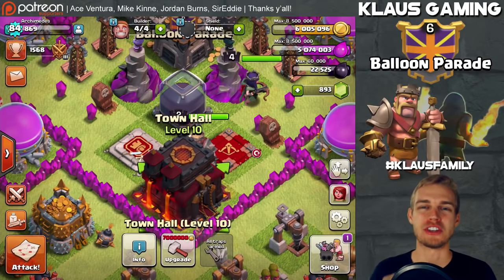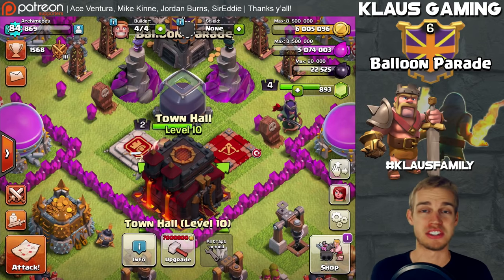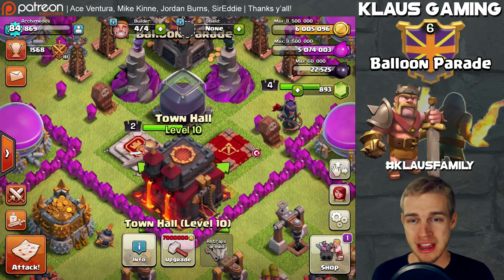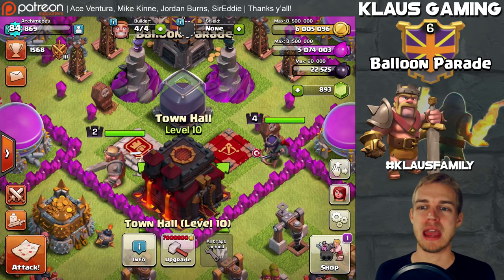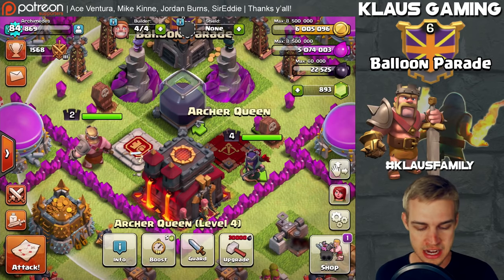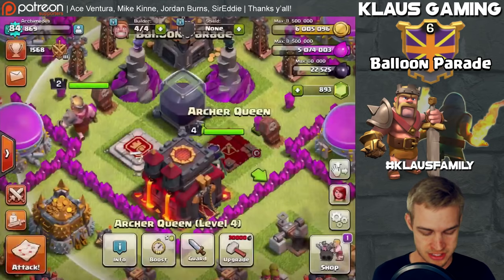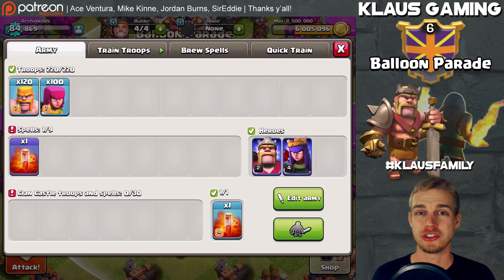Hey guys, welcome back — Klaus here. Thank you for tuning in to this episode of Let's Fix That Rush. This is my Town Hall 10 rush, the account I inherited from a friend. Archimedes is its name. It had a level 2 king and no queen when I inherited it. Now we have a level 4 queen, and if you look at our profile, we now have max barbarians and archers.